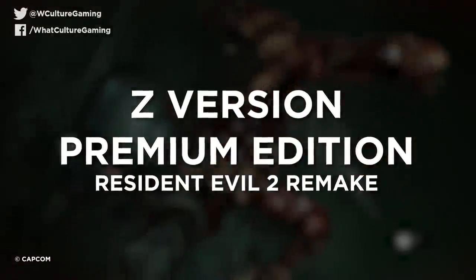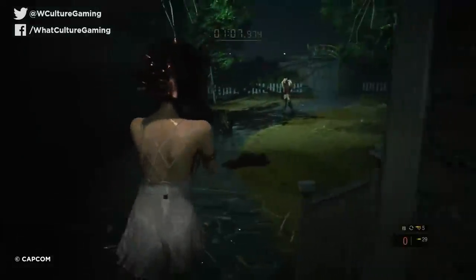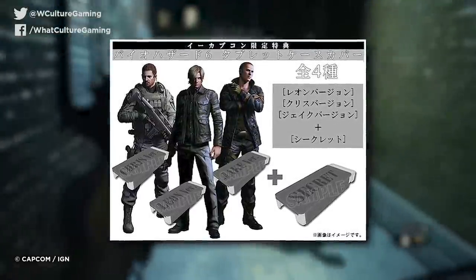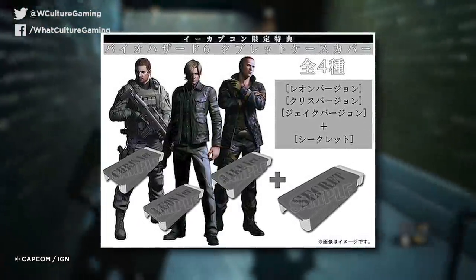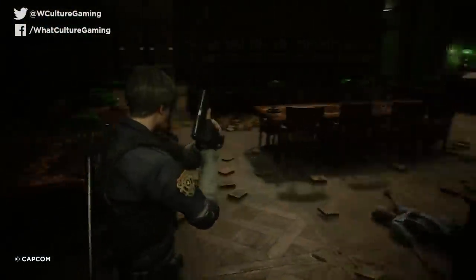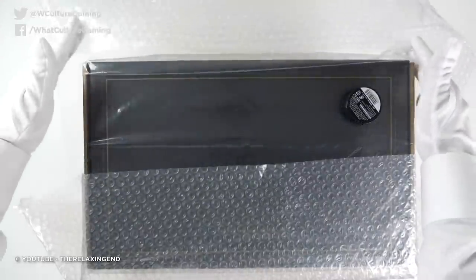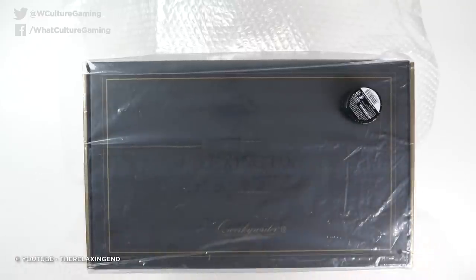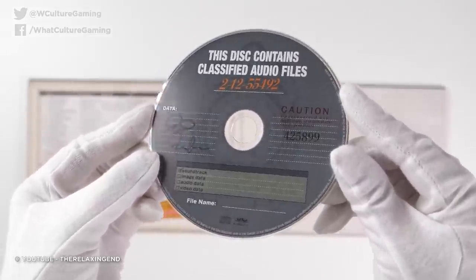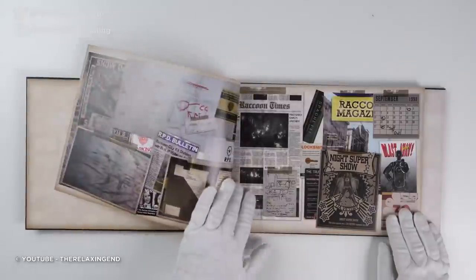Number 5: Resident Evil 2 Remake Z Version Premium Edition. The Resident Evil series is no stranger to off-the-wall special editions — just look at the ludicrously expensive Resident Evil 6 edition that came with Leon's signature jacket. But when it comes to the best, sometimes less is indeed more. When you cast your eyes over this special edition, you'll see that each piece has been carefully selected to complement the love letter that is this game. Even the most basic inclusions like the art book and soundtrack are exceptional, offering detail and insight about the changes and updates that the developers made.